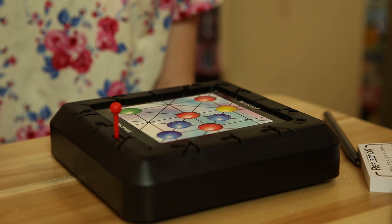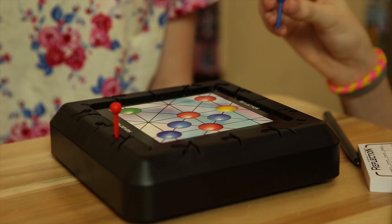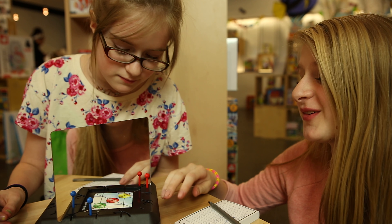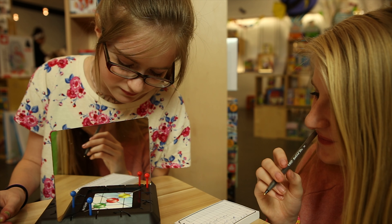After studying the card, players use their pegs to mark where they think the mirror should be placed. Once the pegs are set, slide the mirror into the corresponding game board slots and count up the points for each player.